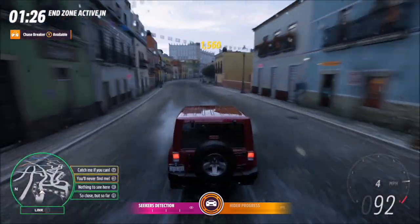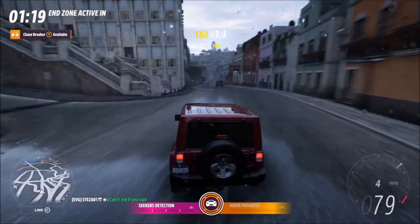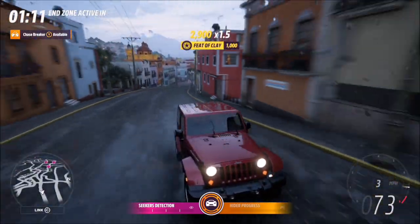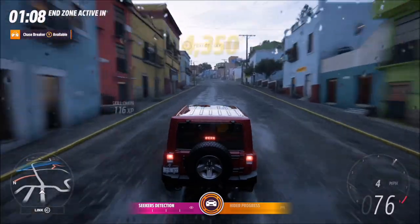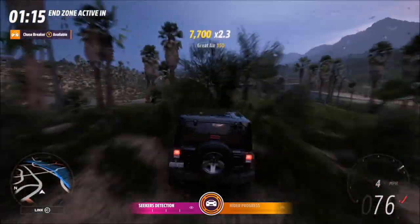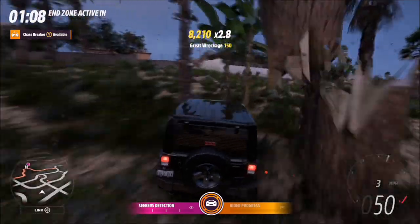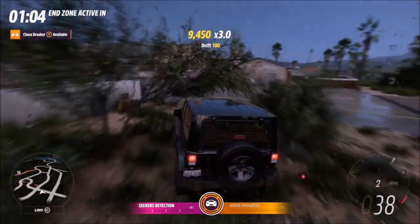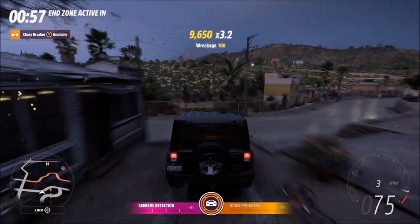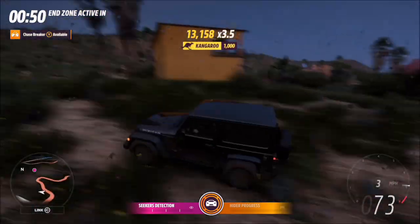Finally, use the environment of each map to your advantage. For example, playing in Guanajuato you can use a lot of the side roads and the underground tunnel system to trick the Seekers — they don't know if you're below them, so they'll be looking for a way down if they realise that's where you are, and by the time they get there you'll probably be long gone. If you're playing in the jungle for example, you can use the dense jungle to your advantage by avoiding trees which create more obstacles for those chasing you, making them more prone to mistakes and crashing into solid objects.